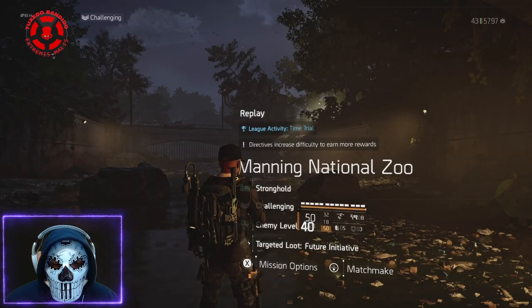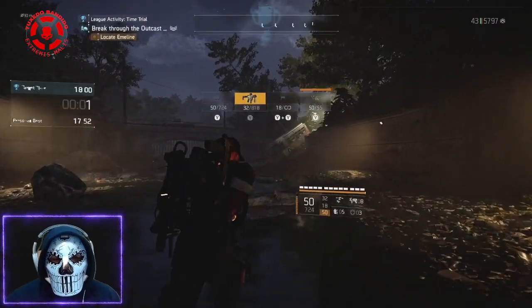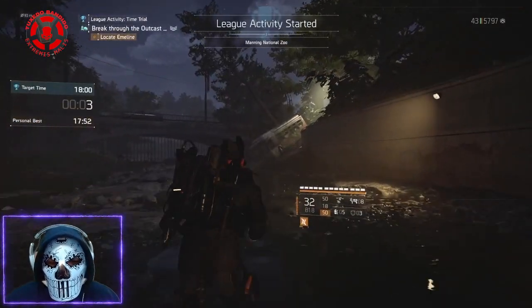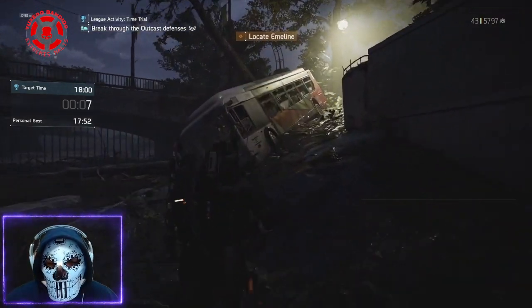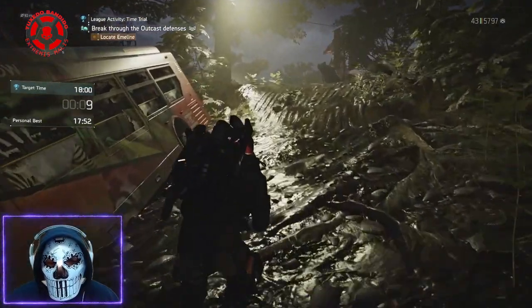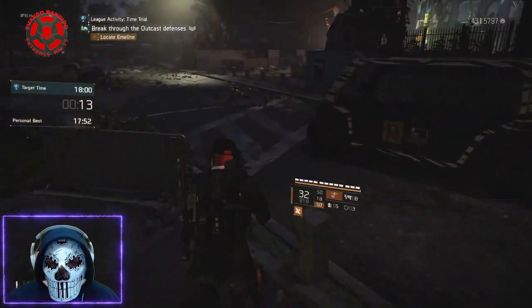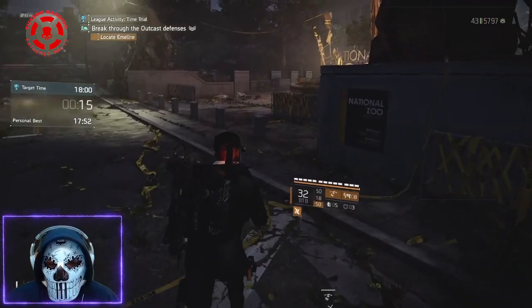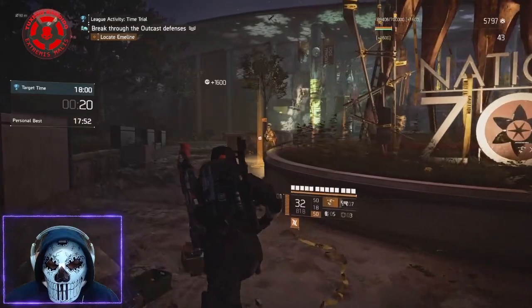Here we are at the National Zoo. Now everything is going to happen quite quickly, so I'll try to mention the important details as we go. At the very beginning you've got this little bit of a jog. Sometimes there's a guy standing to the right of the circle in the courtyard — sometimes there's not. It looks like we do have a guy here, so hit him with the chem and move on. The idea is to always be making forward momentum.